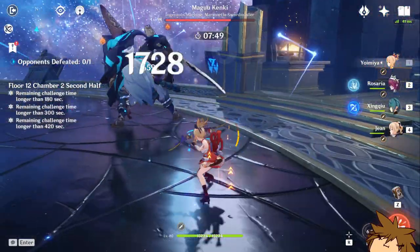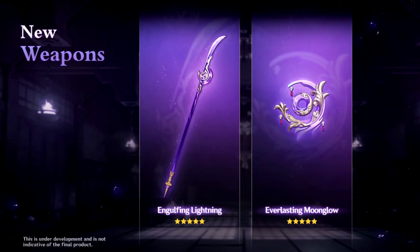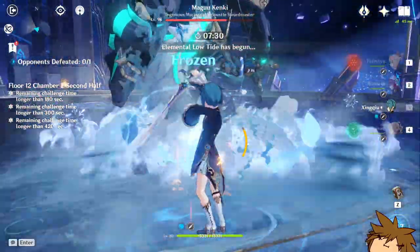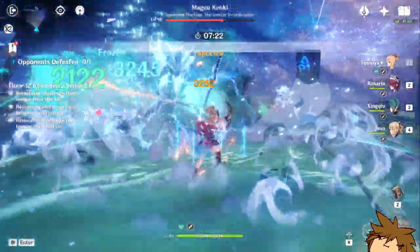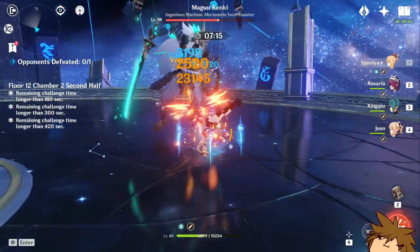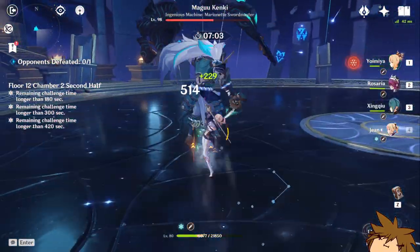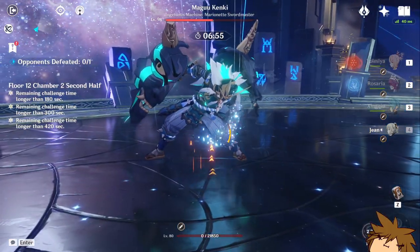For her weapons, starting with the five-star options: the Everlasting Moonglow is the five-star weapon coming out alongside Kokomi — if you want her to be the best she can be, use this weapon. The second five-star I'd use is the Skyward Atlas, which greatly increases attack and is generally a good choice. Third is the Memory of Dust, which isn't great on her, but could be okay if you have a shield character. I won't recommend the Lost Prayer to the Sacred Winds because it has crit rate on it, and despite its elemental damage bonuses, it's just not viable on her.